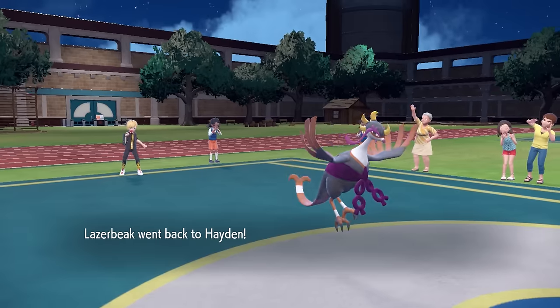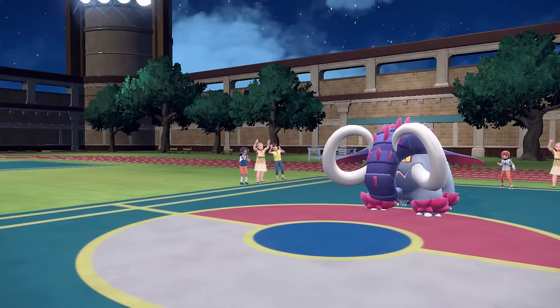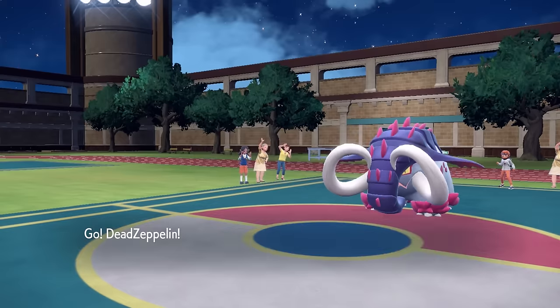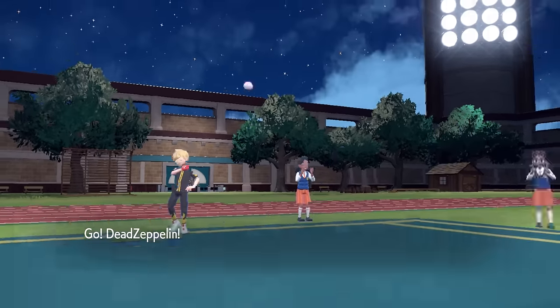I can get that Toxic Chain, which not only gives it a poison, but it's also a toxic poison. So this guy is feeling a little bit sick, and at this point either they're gonna go for the Stealth Rock or the Earthquake.